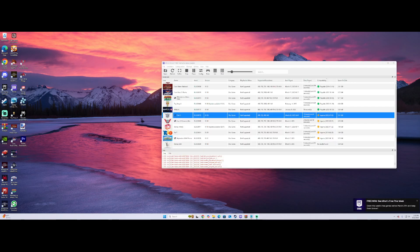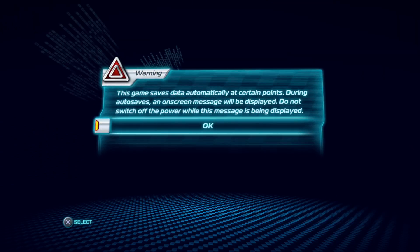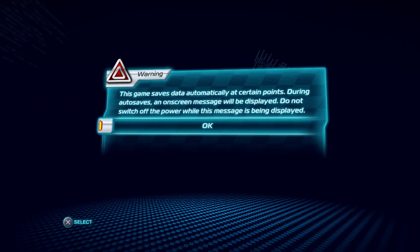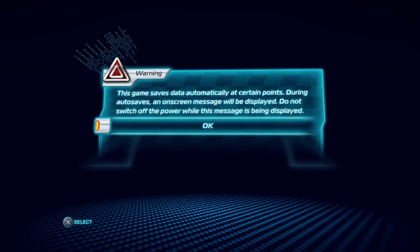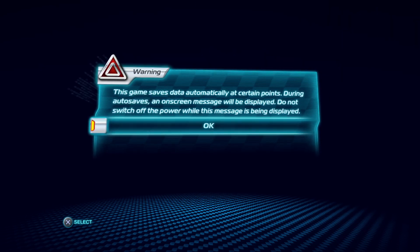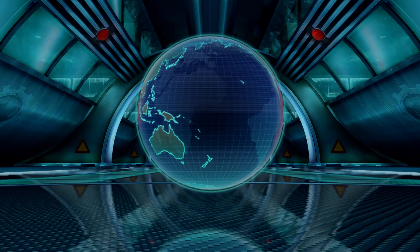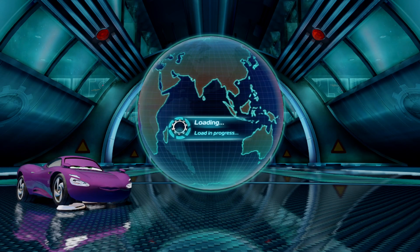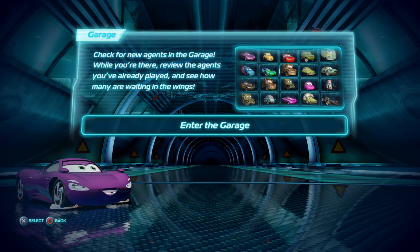Important note before you put the DLCs in: you have to put the mods in first. If you have Alex's Studios mega pack from Christmas, like version 1.5 with the extra characters, you must add that first. I'll also put a link in the description for how to get those characters that are showcased today.